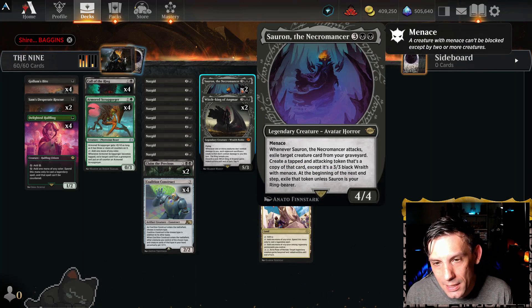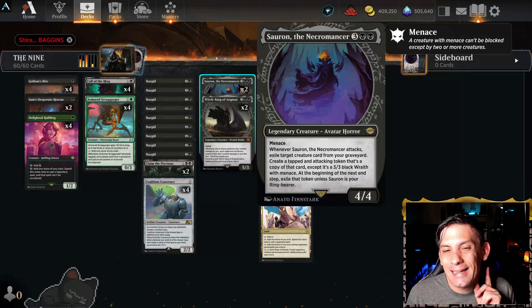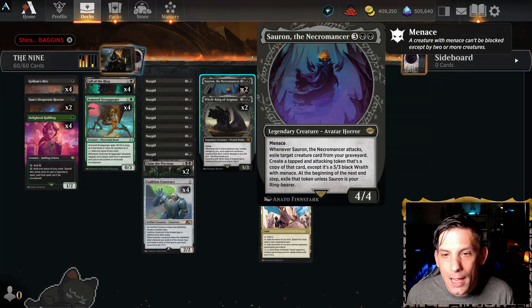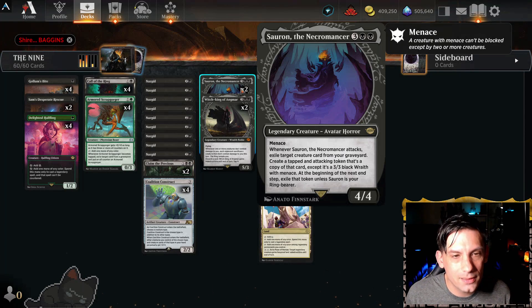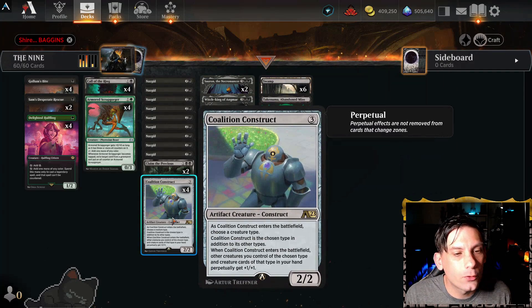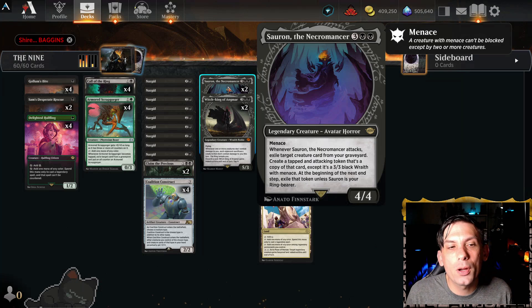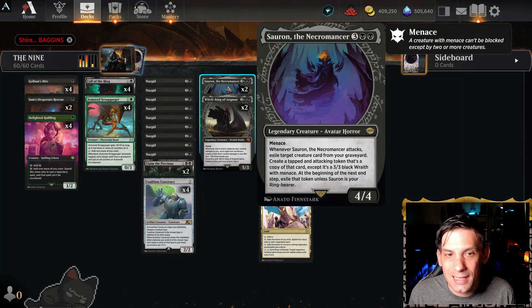We've also got two Sauron the Necromancer. This is a 4/4 legendary avatar horror for two black and three — it has Menace. Whenever he attacks, he exiles a target creature card from your graveyard and you create a tapped and attacking token that's a copy of that card, except it's a 3/3 black wraith with Menace. At the beginning of the next end step, exile that token unless Sauron is your ring bearer. So if you make Sauron your ring bearer, you don't have to sacrifice the tokens — you just bring your creatures back, getting enter-the-battlefield triggers from Nazgul, or triggers off Coalition Construct. And those tokens become wraiths that get all the Nazgul boosts.